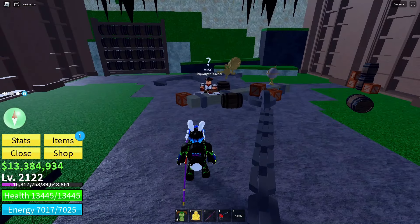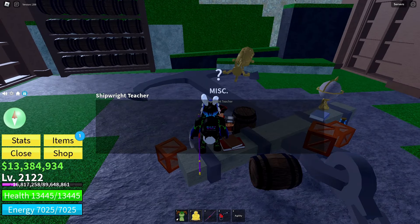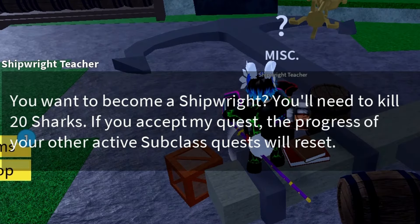Step 3: Interact with the Teacher NPC to learn all about the Shipwright subclass. The NPC will give you a quest — kill 20 sharks in the game. This task will test your skills and determination on your path to becoming a Shipwright.